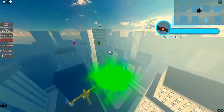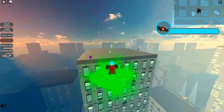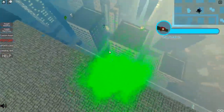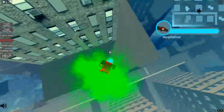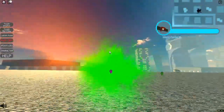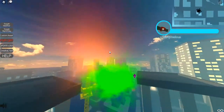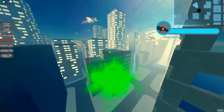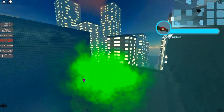Let's go to this next pinkish-looking one on top of this building. I'm not seeing any gifts — oh, there it is! Let's go ahead and claim that one. I'm probably gonna go back to that other area because I think there is one there that I might have missed.